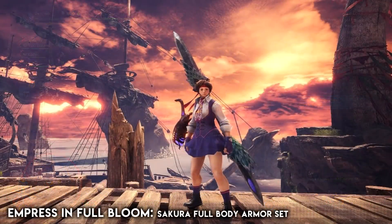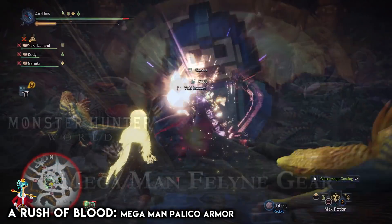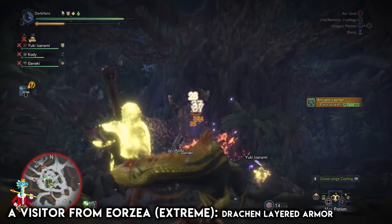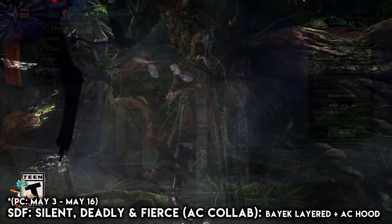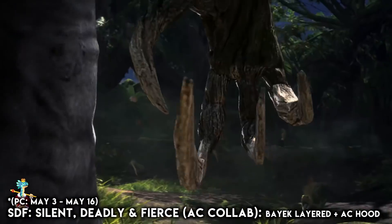Completing the challenge quest Down the Dark, Muddy Path will allow you to craft the low rank version of Ryu's full body armor set. If you want the high rank version of Ryu's full body armor set then you'll need to complete the challenge quest The Awakened Satsui no Hado. To get Sakura's full body armor set you'll need to complete the challenge quest Empress in Full Bloom. Completing A Rush of Blood will allow you to craft the Mega Man Palico armor set. A Visitor from Eorzea Extreme is the quest where you go up against an extreme Behemoth and upon completion you'll be able to get the Drachen layered armor.